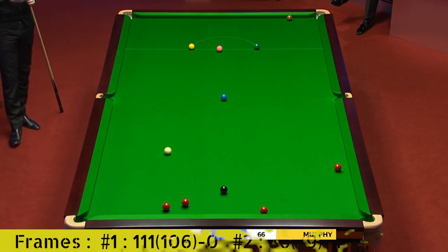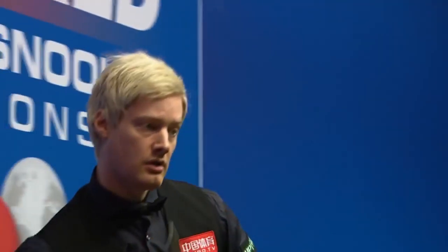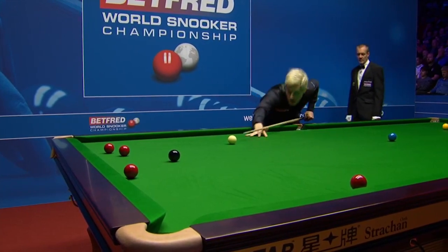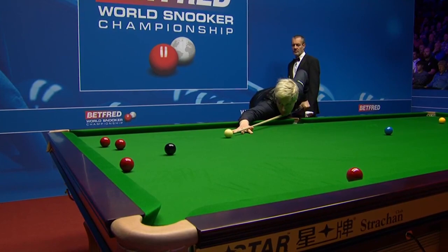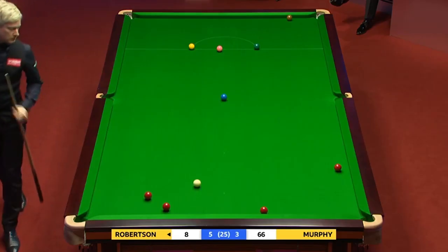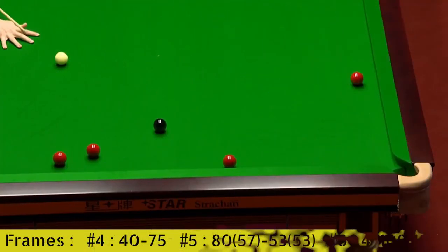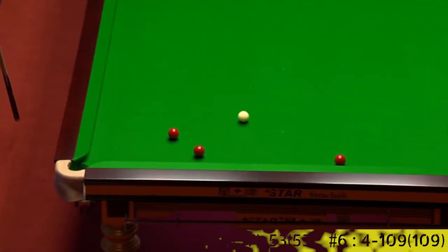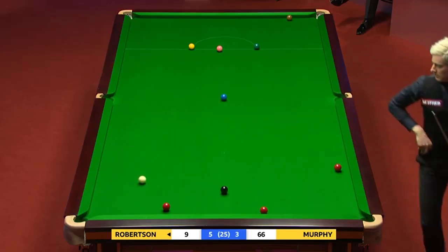He's played that beautifully. Good shot. The two reds to the left, the black — it'll come cushion first and try and play a little flick on the right-hand side, one of those, to hold the cue ball. Yeah, beautifully played. Eight. The reds are all around the area of the black. Not impossible, this. Nine.